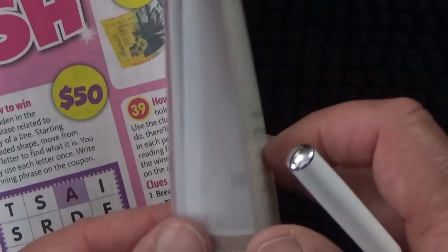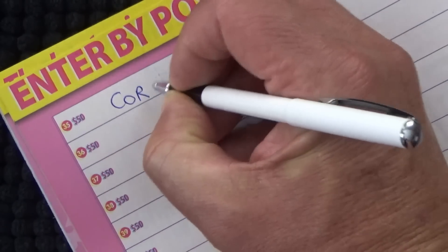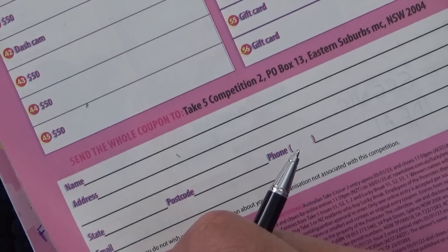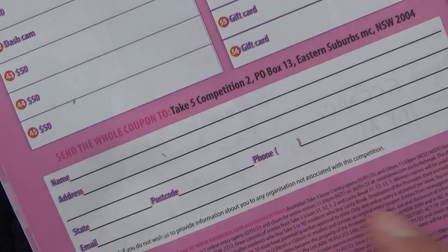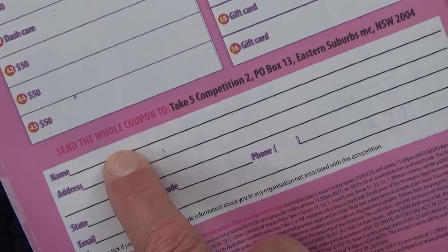Let's go find the answer page and write CORSET on it. It's up the top of this page here, and that's where I'd write my name on the entry coupon.